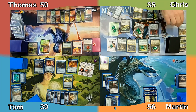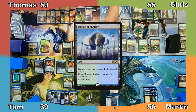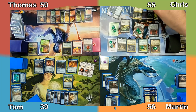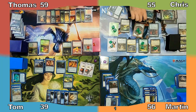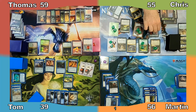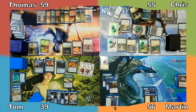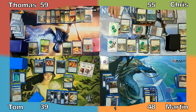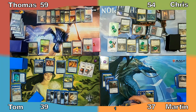Chris gains 20 life, plays Temple of Mystery, makes 2 clues, puts 2 +1/+1 counters on his plants, and scryes 1 twice. Moving to combat, Chris pays 2 mana to attack Martin again with Mere Battlesphere. He taps 8 Meres to deal Martin 8 damage and give the sphere +8/+0. Revenge of Ravens deals Chris 1 damage and gains Martin 1 life. Martin then takes 12 damage from the Battlesphere and Chris passes the turn.